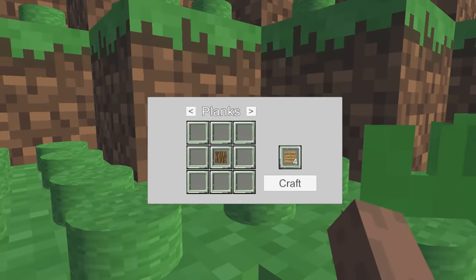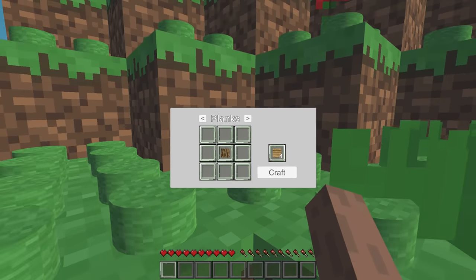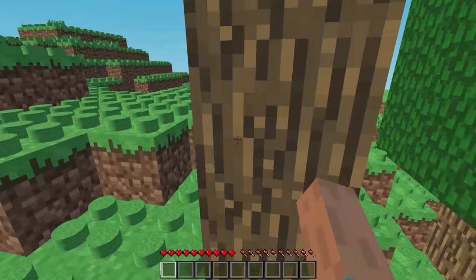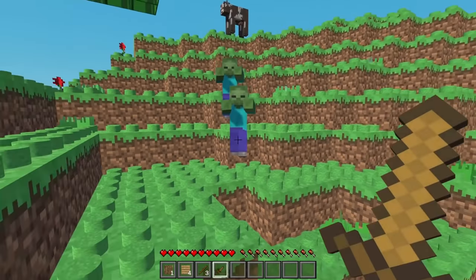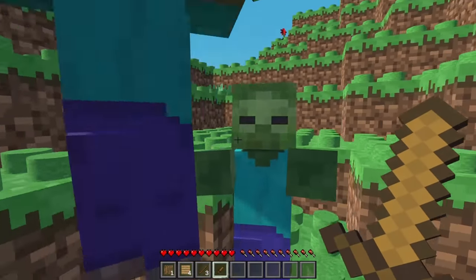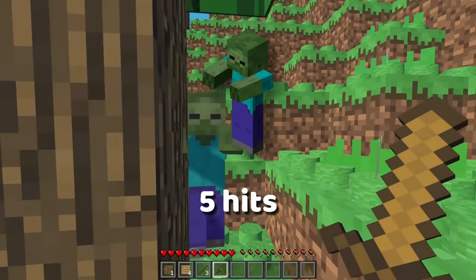I made a very simple crafting menu so the player could make a few things — starting small with only 3 craftable items: planks, sticks, and a wooden sword. Now the player can mine wood from a tree, make planks and sticks, and turn them into a sword. The sword helps kill mobs faster since it does more damage — a wooden sword does 4 hearts of damage per attack, killing a cow in 3 hits and a zombie in 5 hits.